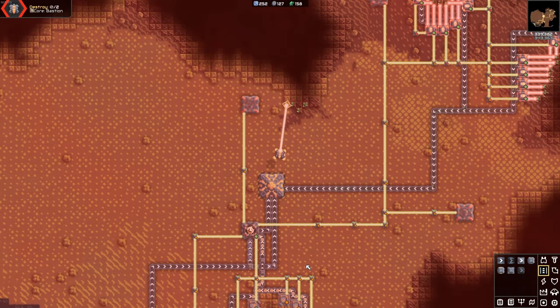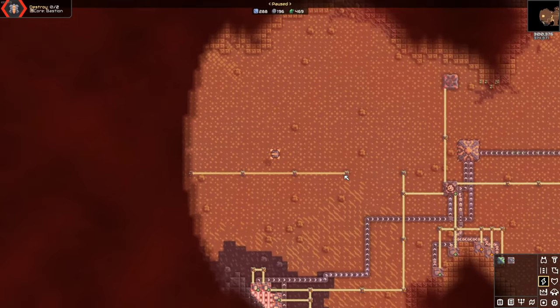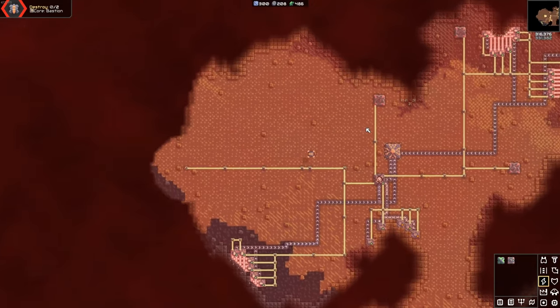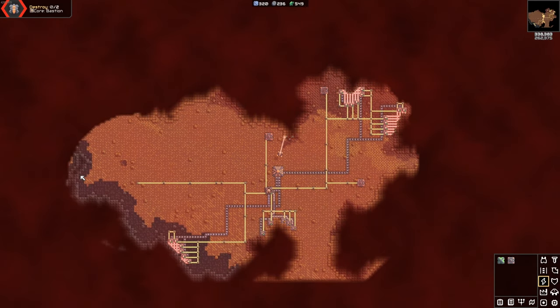I also put an underflow duct to prioritize silicone production and I continue to auto-mine beryllium for a little bit. Once I have enough beryllium, I make a power line going out to the left and I build a radar. This is so we can reveal a bit more of the map and get another turbine condenser spot. We can also then place a turret which further reveals the map for us.